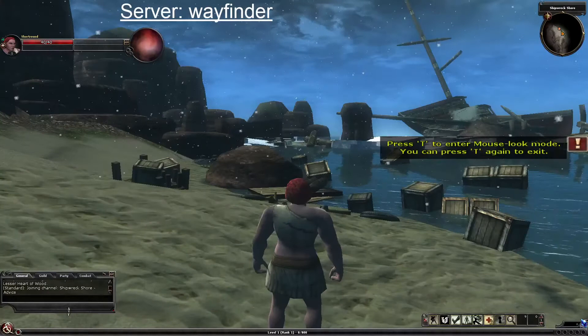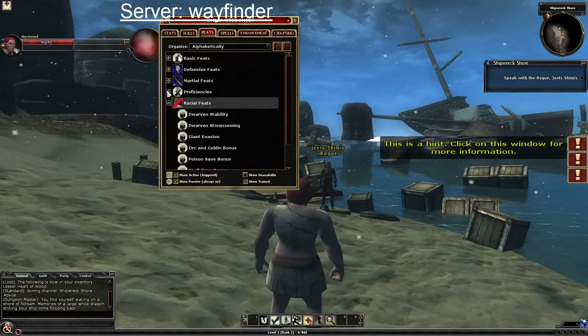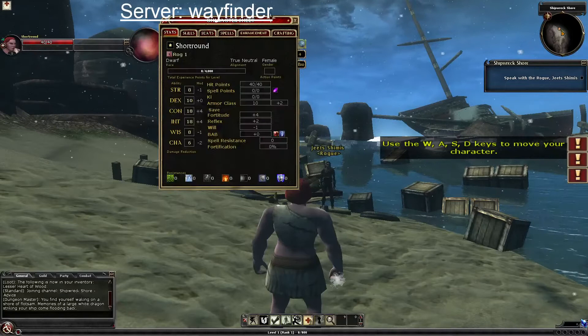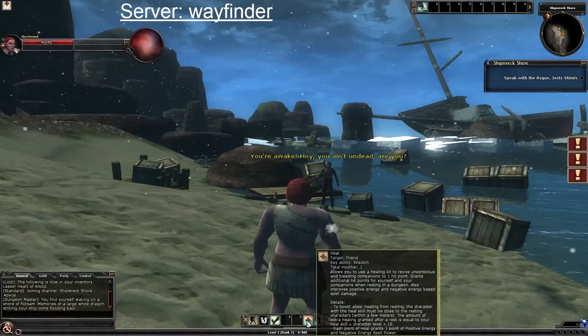Game intro: you find yourself waking on a shore of flotsam, memories of a large white dragon striking your ship flooding back. Managing inventory — throwing out buffs that don't stack. We don't need certain items so discarding those.